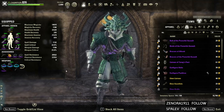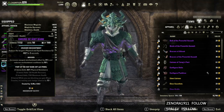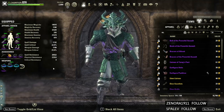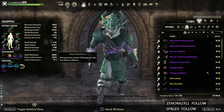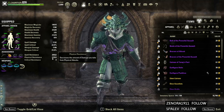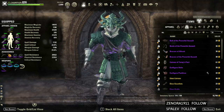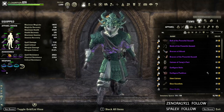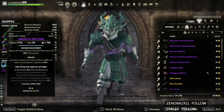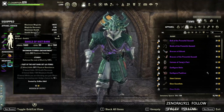Let's get into the sets. We're running His Spark on our front bar, and the reason is just for that extra bit of physical resistance. We could tweak our Champion Points a bit to get more, but I have my CP set up for Cloudrest Plus 3 since we're going in there tomorrow and I just don't want to change it again. We do have to run Infused with Crusher enchants on both weapons just to keep that uptime going, and we have a Sturdy shield with Stamina on it.